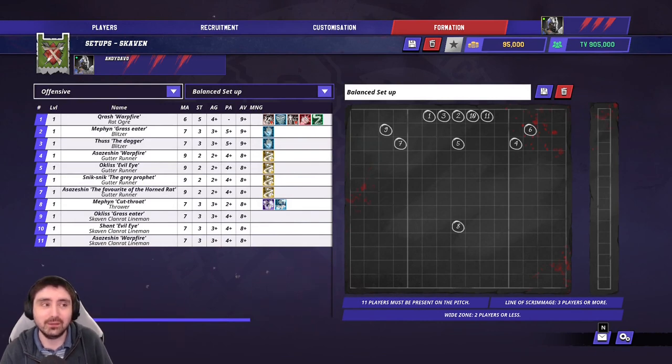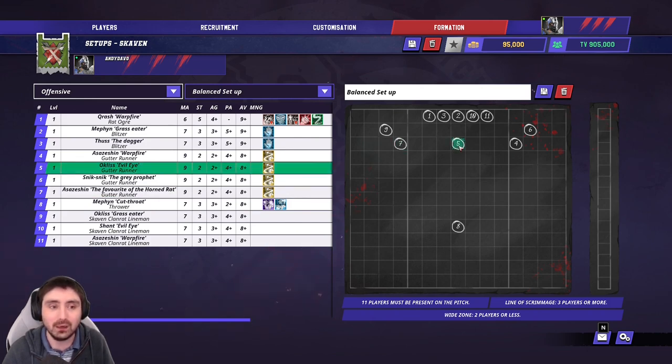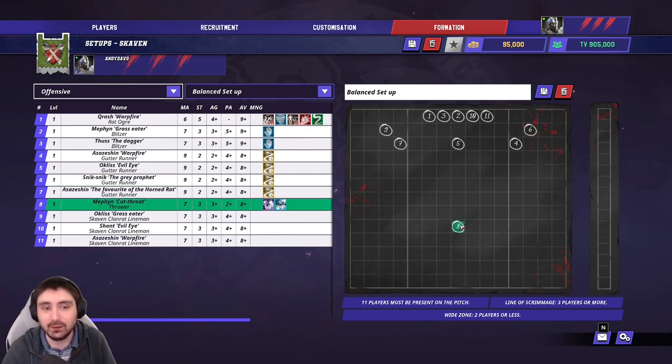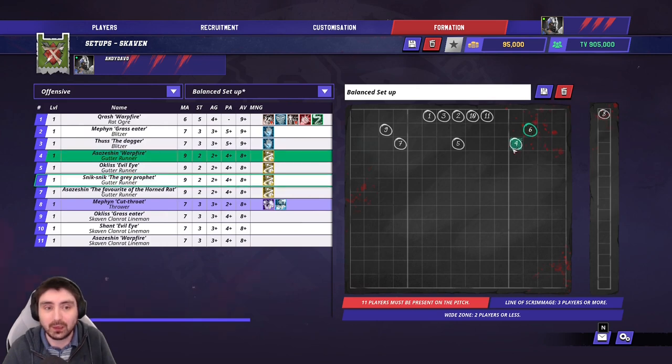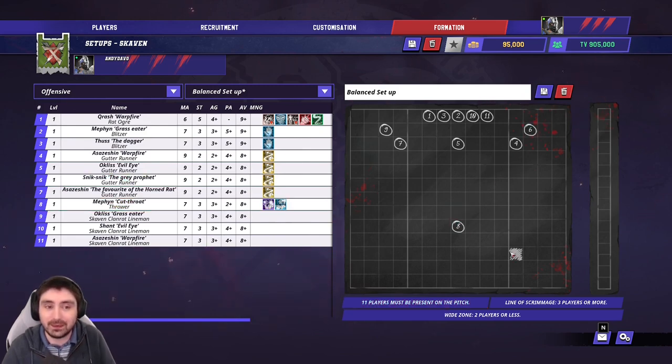When it comes to how to play Skaven — I could give this its own video, there are so many different ways. I'll cover the basic ideas. Assuming you're trying to score on eight turns: I've protected three Gutter Runners in the setup with the Thrower further back. You can adjust by putting a Line Rat in front of the Thrower and having an extra Gutter Runner take his place instead.